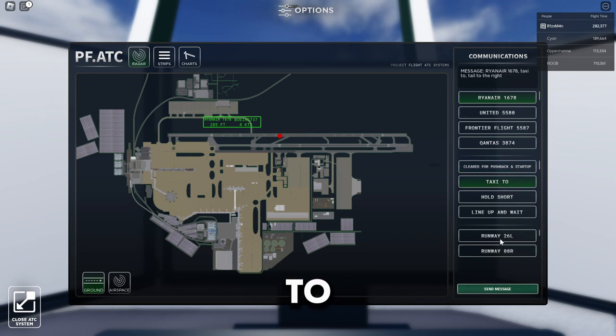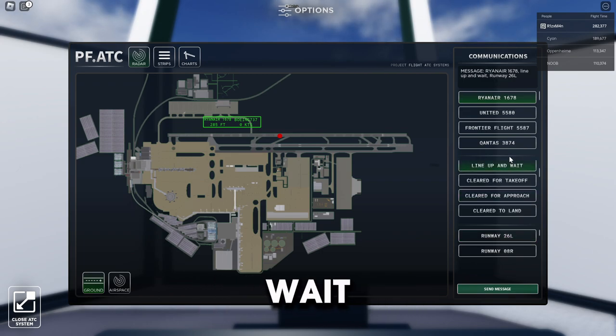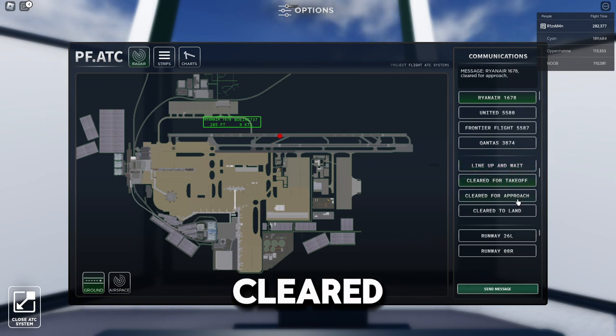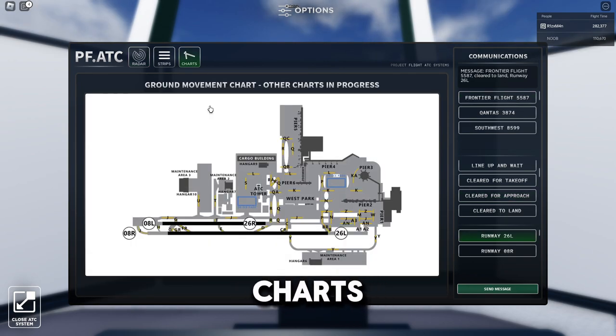For taxiing, tell them to taxi to a runway. 'Hold short' means wait before entering the runway. 'Line up and wait' means position on the runway and wait. 'Cleared for takeoff' is straightforward. 'Cleared for approach' and 'clear to land' are also pretty simple options available to you as ATC.